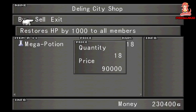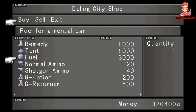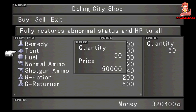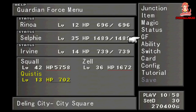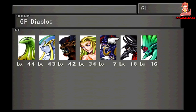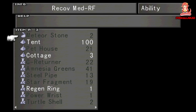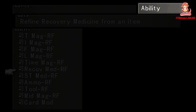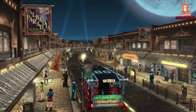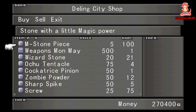You must make sure to get the Carbuncle Guardian Force in Deling City at the end of disc 1. Once you have Carbuncle, you want to learn its ability called Med Refine. What this ability does is turn items into healing items. For example, those Mesmerize cards you have — if you card mod them, the item you get can be refined into Mega Potions that sell for 5,000 GIL a pop. However, that's not the method here. What we're going to do is buy tents from any store and refine them into Mega Potions and then sell them for a profit.